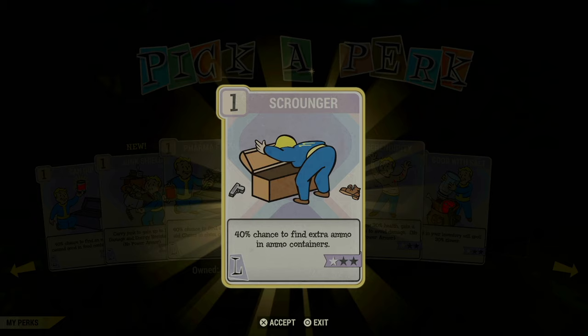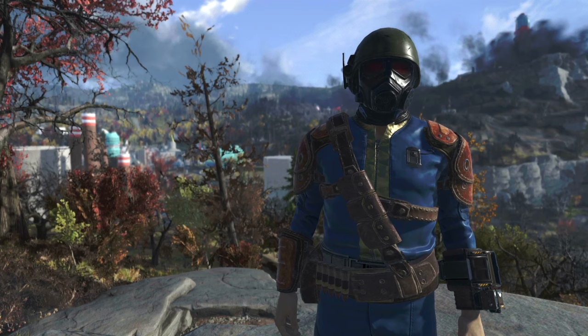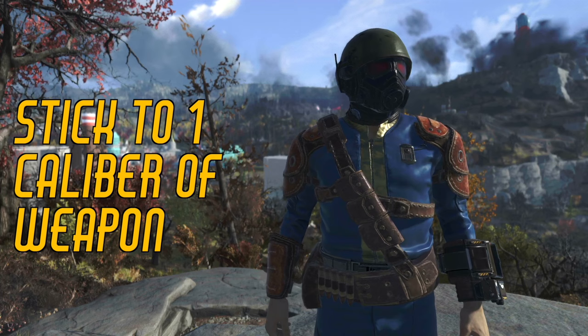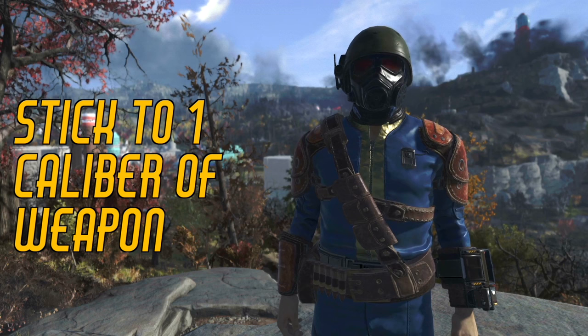As you rank up your Scrounger card, it will give you up to an 80% chance to find extra ammo in containers. As you're out scavenging in the world, there's some things to keep in mind that will help you find more ammo. One is to stick to one caliber of weapon and stock up on ammo just for that weapon.